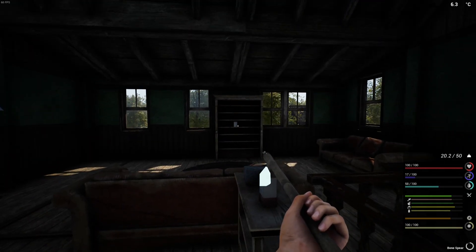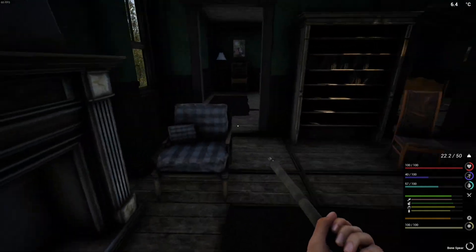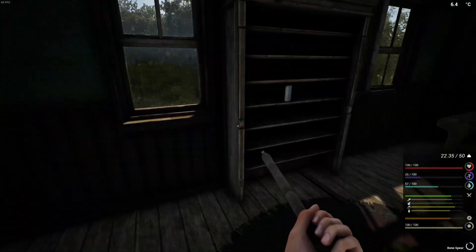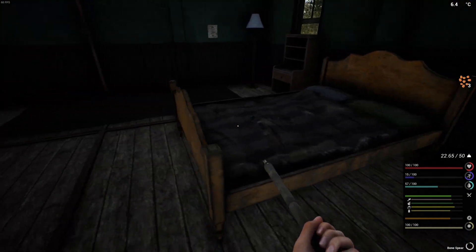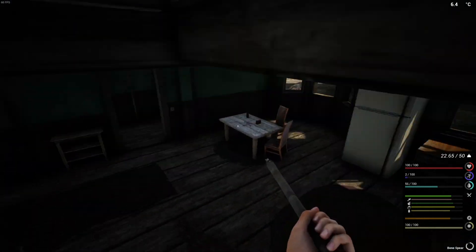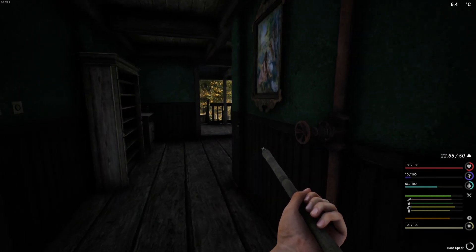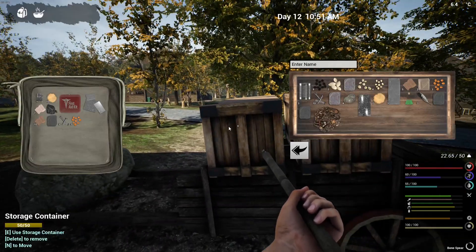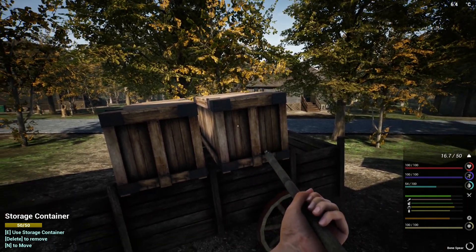We have a BP! We have a BP — please be a good one, please be a good one. Screws, that's fine. Advanced workbench! Alright, this is done — that's very good actually. This is a very good find — advanced workbench! This is a very good BP right there. We can make ourselves some iron tools. This is beautiful. I'll show you guys the loot at the end, don't worry about it. Let's go to the next one.